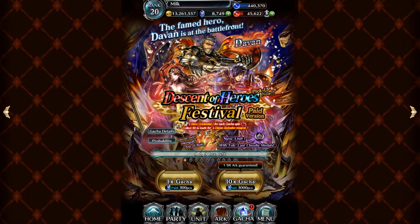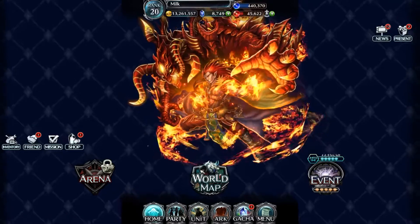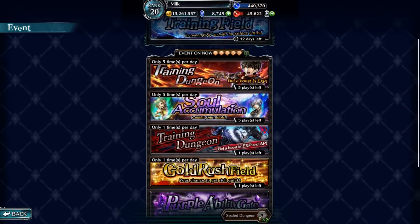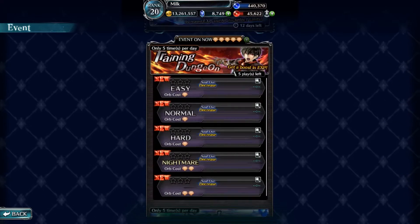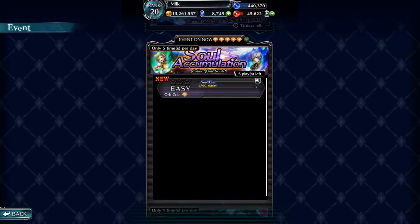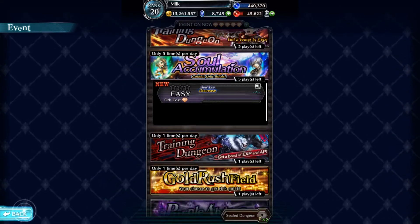On top of getting this unit, we also got Lancevale and Liza back, which is nice because they are limited — so these three are limited. On top of the new unit and new gacha, we also got some new training events. We have training dungeon five times per day, and we got a soul accumulation. Soul accumulation is probably the better of the two, but you can do both five times a day. Training dungeon gives you XP, and soul accumulation gives you souls for the unit you're running it with. I recommend running one unit so you're guaranteed their souls each time.